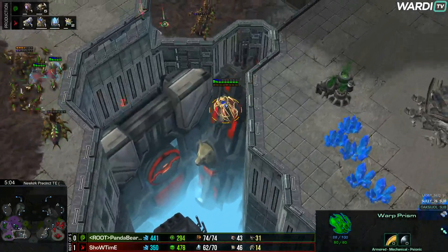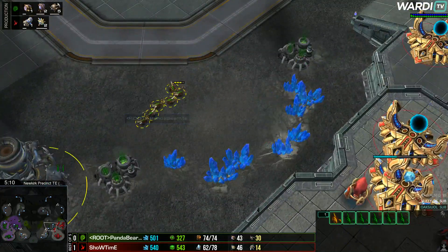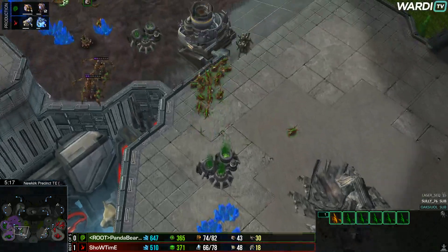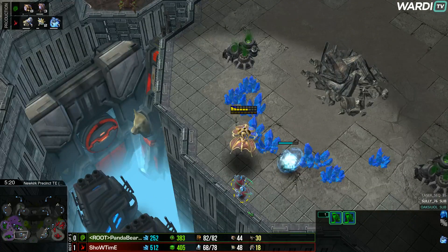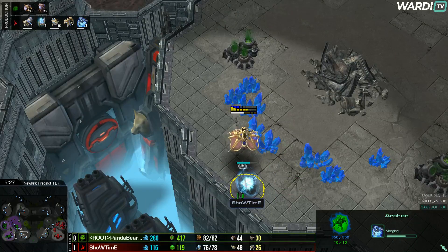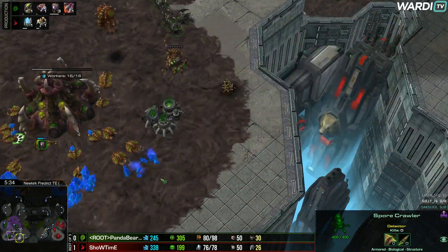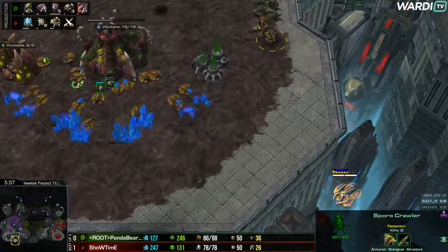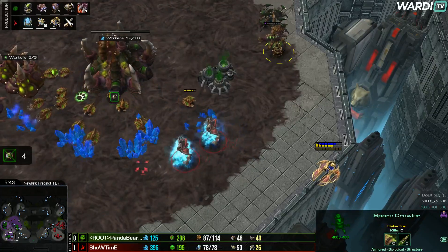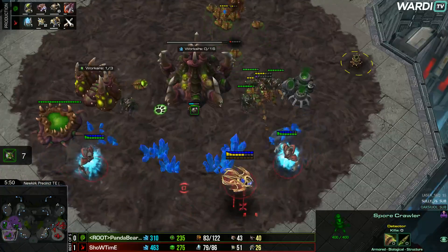Showtime already taking a worker lead. Two more DTs warping in here; the first prism is quite low on health. He'll wait until the second archon finishes morphing so he has something to push units back if they try to surround while both archons are morphing. Now two DTs approach the third base while the archons get ready to jump into the main. The main base on this map is very exposed — that's exactly what's being abused right now, with drones being picked off.